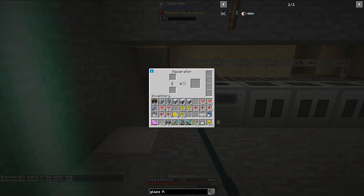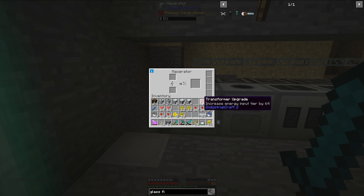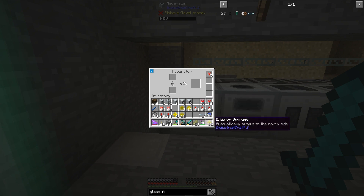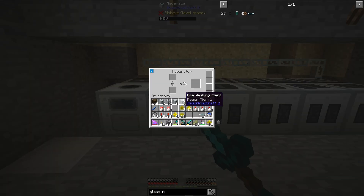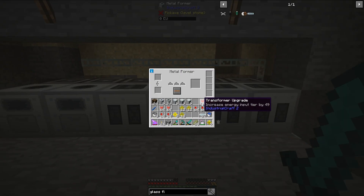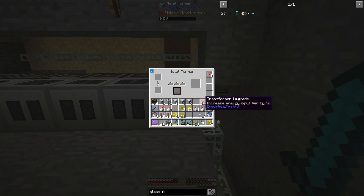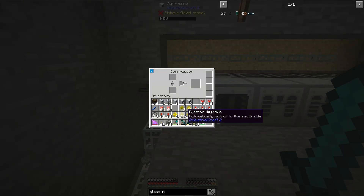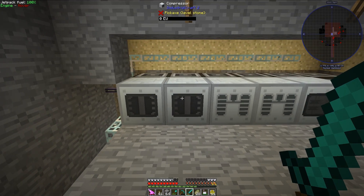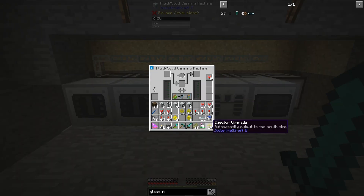This machine right here needs to output to the north side, so yes, these are the ones I need to use. First I need to put in transformer upgrades – I'm using my mouse scroll wheel to do that, and then I can also do the ejector upgrade that way. Let's do 5 transformer upgrades and 1 ejector upgrade. For all of these machines I'm going to give them transformer upgrades and then ejector upgrades as necessary. Over here we need the south side, so 5 transformer upgrades and only 1 ejector upgrade – though adding more might speed up the rate of ejection.